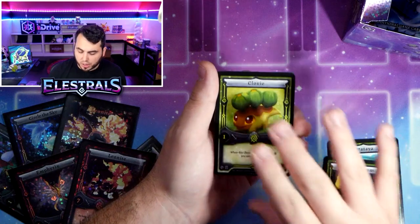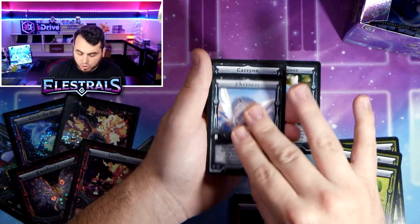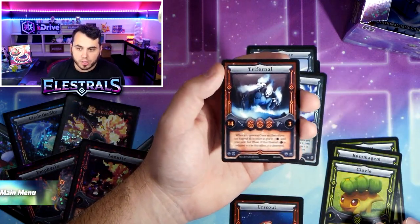Leviathan, Drathia, Aroma Gem, Clovey, Necroff, Urscout, Siracoon, Crysaur, Carrion, and Trifernal - three-headed doggo.